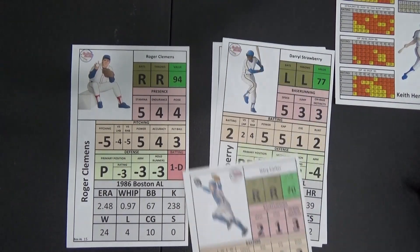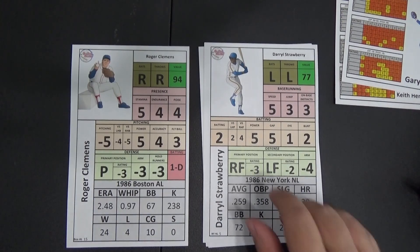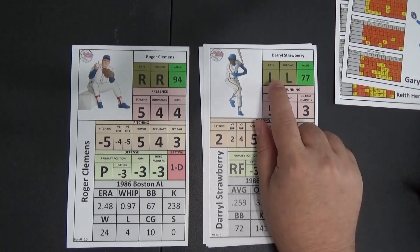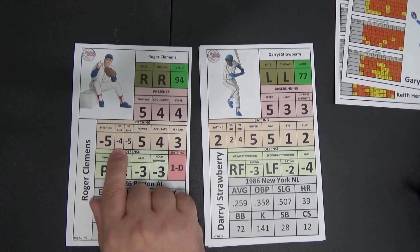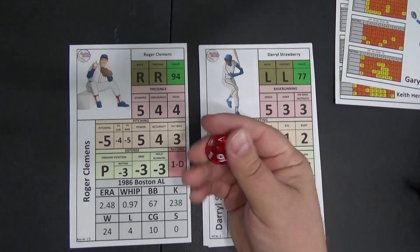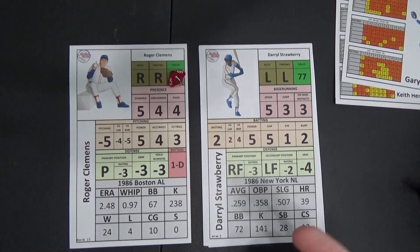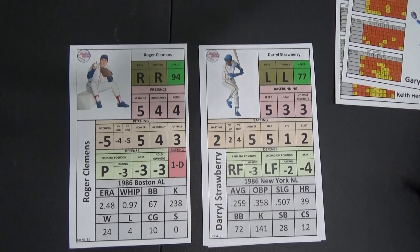We'll go ahead to the next batter, the Straw Man — Darryl Strawberry. Against right-handed pitchers he was a 4. Strawberry is a left-handed batter, so against left-handed batters Clemens is only a minus 4. That is actually going to be an equal roll, so whatever the result is on the die is what it's going to be. We roll a 1 — that is going to be a pitcher's card. If that had been 6 or above it would have been a batter's card.